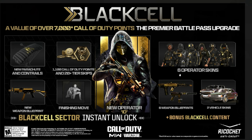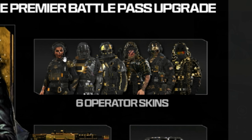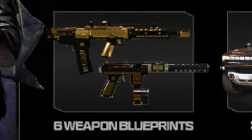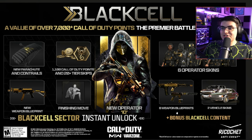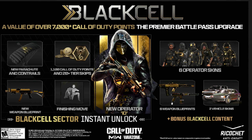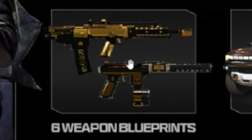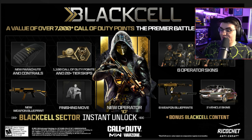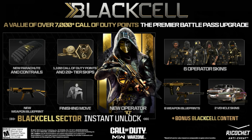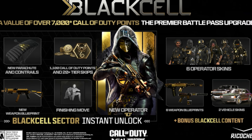This time we're only getting six new operator skins. With the first Black Cell Battle Pass you got 12, but this one is coming with six golden operator skins and six weapon blueprints. The first one only had 12 operator skins and didn't come with any weapon blueprints. So they got rid of six operator skins but turned them into weapon blueprints, which in my opinion is way better, especially if these have tracer fire and are animated. I would way rather have six weapon blueprints than six operator skins.